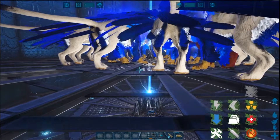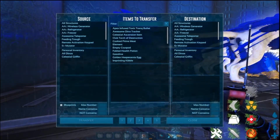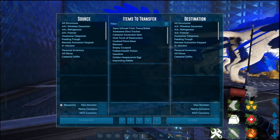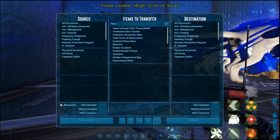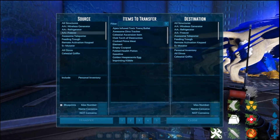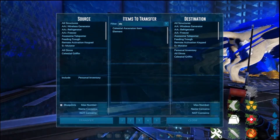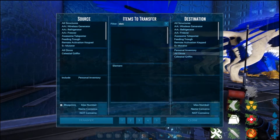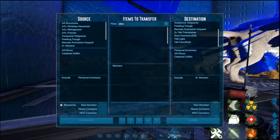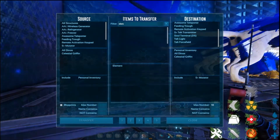This is where the transfer tool comes in. With the transfer tool I have number three saved — I'll show you how to set one up. Here's number five: we want to pull from our personal inventory because I always have element on me, and we want element to go to the mutators. Over here we're going to put max number ten, because we're going to need ten per mutator.